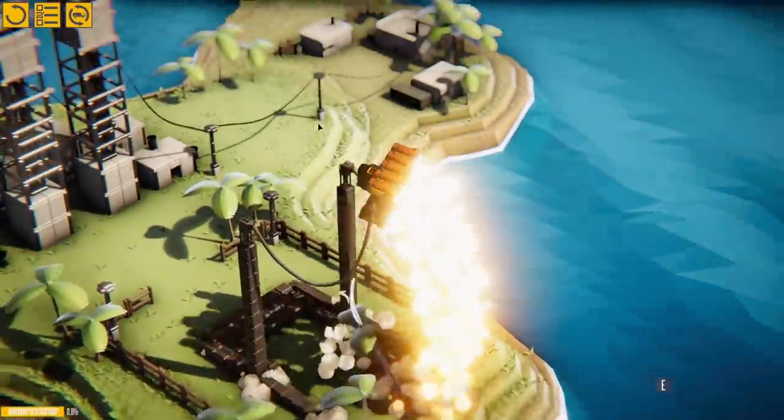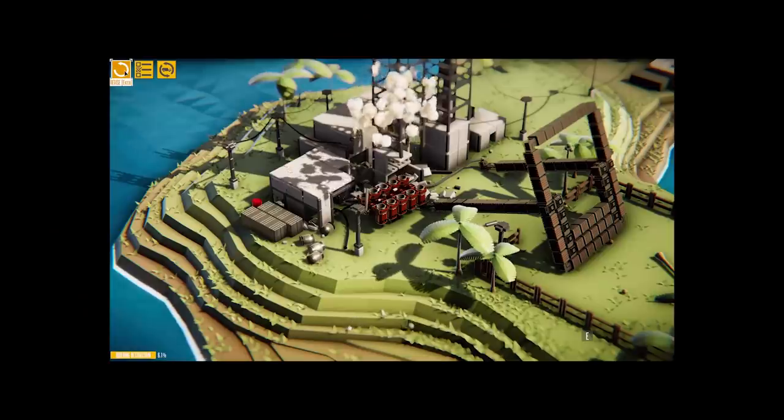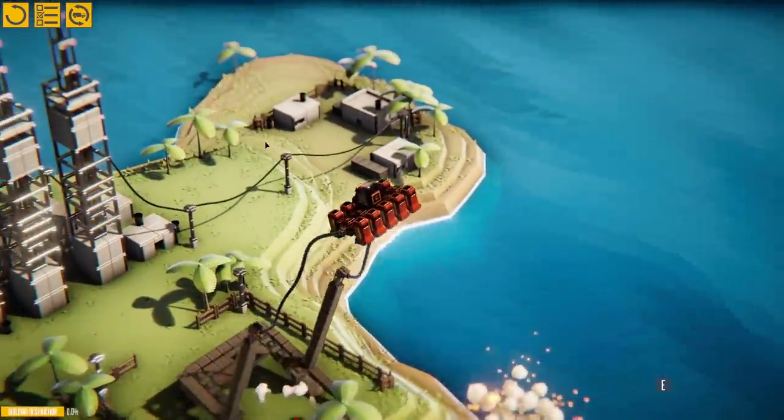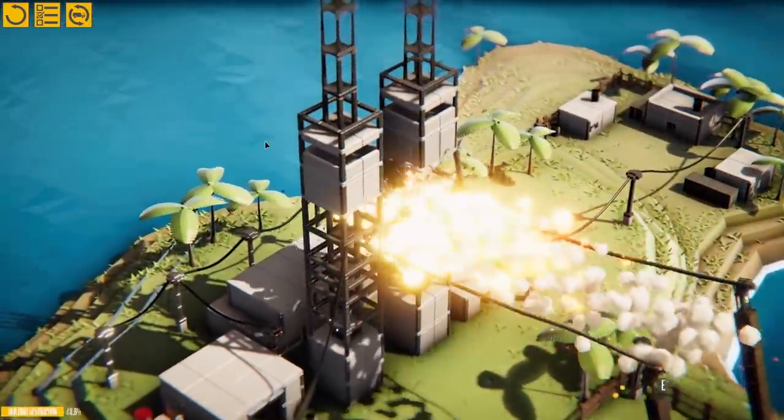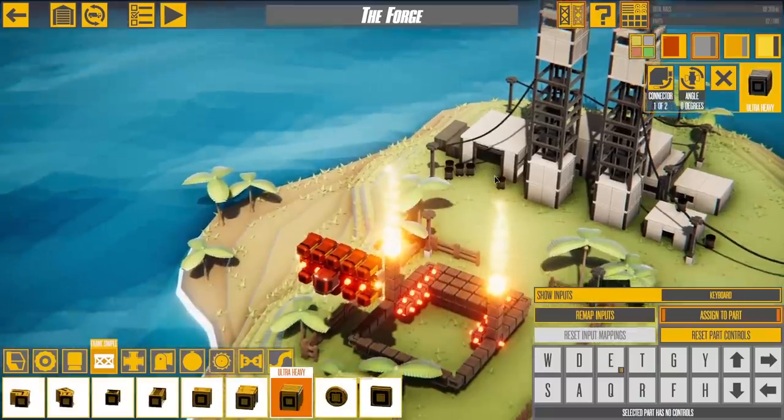We also need to turn the strength of the engines up — nearly forgot that. Ready, let's play. Engines on — whoa! We try again: the bungee stretches out, hits the building — that's amazing!